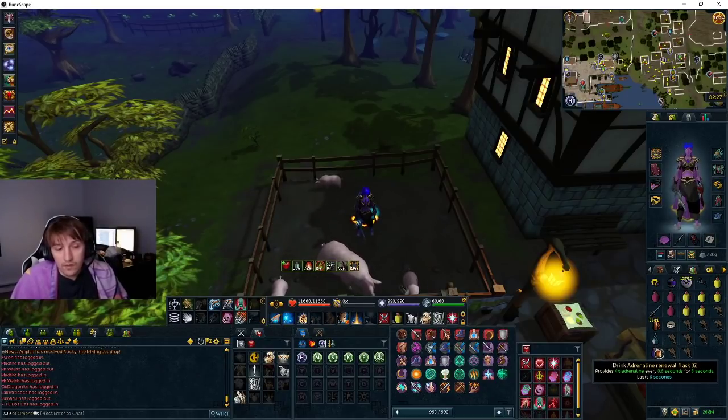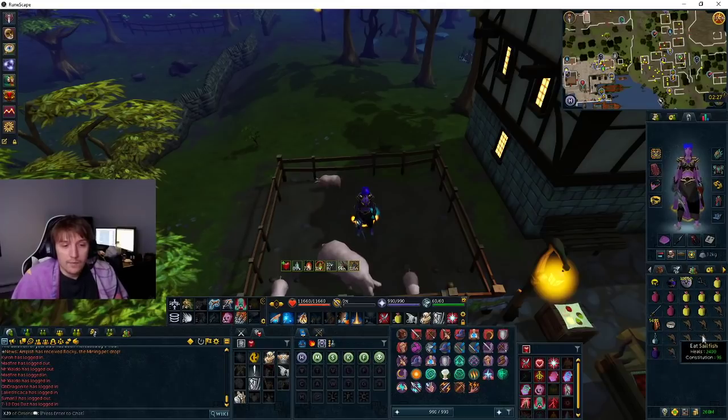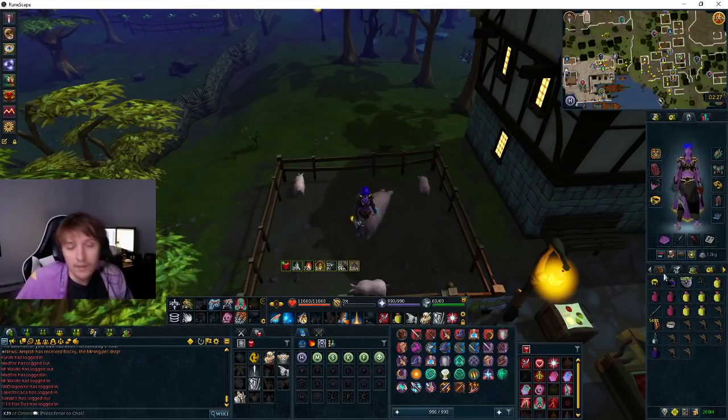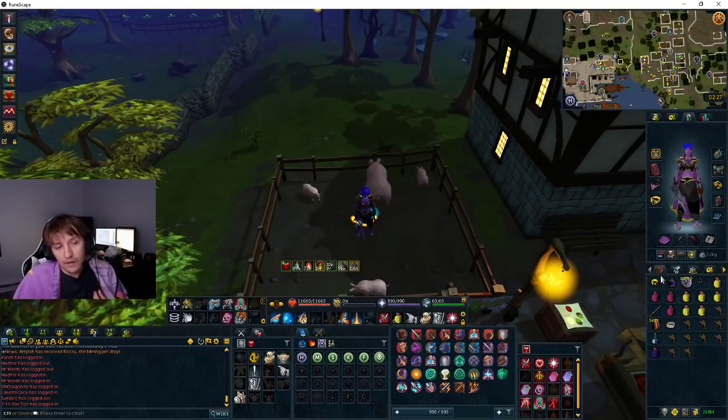Adrenaline renewal flask — if you don't have that, just use a regular adrenaline potion. A bunch of sailfish, and my mammoth is full of a bunch of sailfish. We're not using a ripper just because I'm making this guide to learn the boss — really make it a relaxing experience and use defensives.